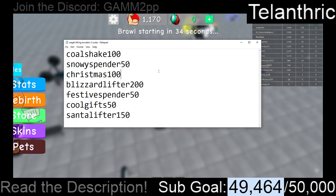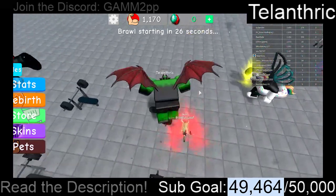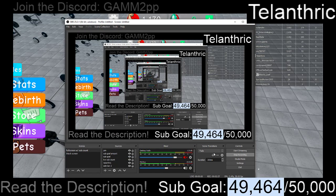So yeah, this is all of the codes. There are seven codes for Weight Lifting Simulator 3. I guess this is the end of the video. Bye YouTube.